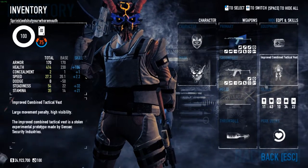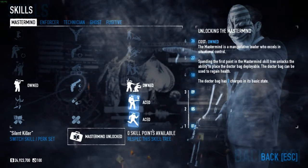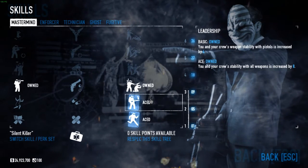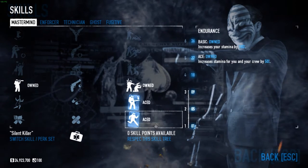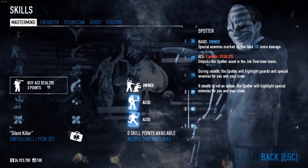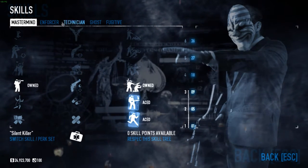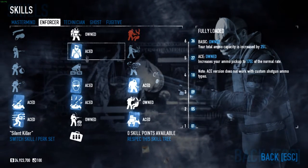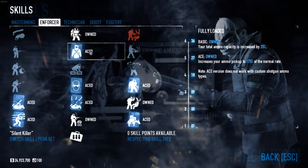Let's go into the skills first. In Mastermind I took Endurance and Leadership Aced — you get aid stability and a lot of stamina. Spiral gives 15% more damage when you mark special enemies, and Dominator is also very good.